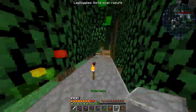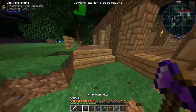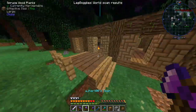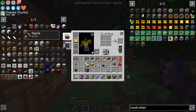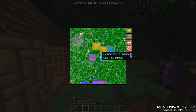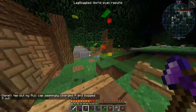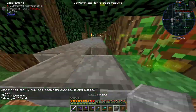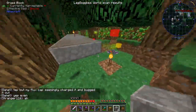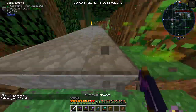Did I complete this side? No. Maybe I'll complete this bit here, make this up into a square. We're intruding on other territory, although I believe they got a new base area, so I'm pretty sure they've moved. No, they have moved — so this spot here, this little area, we're just gonna straight up yoink.